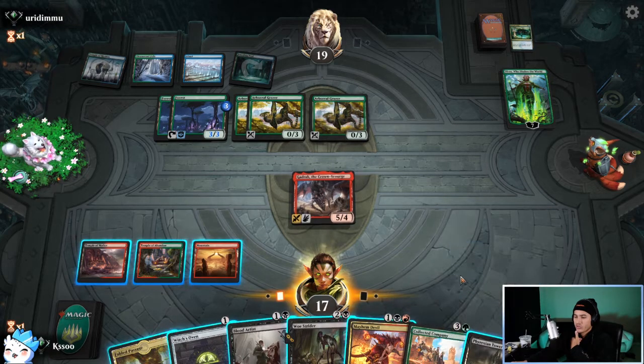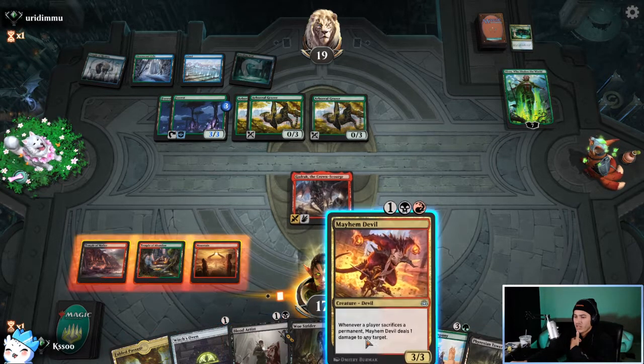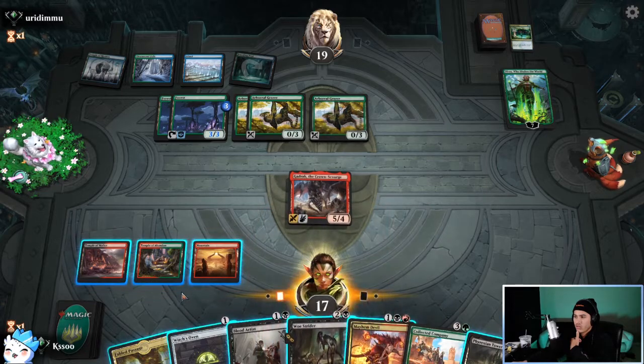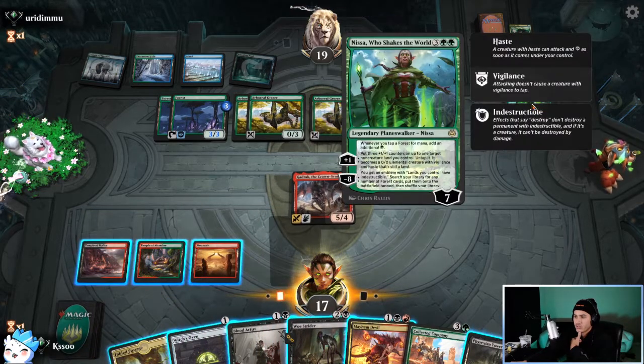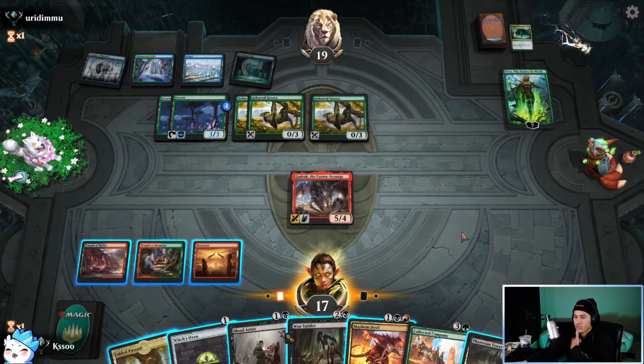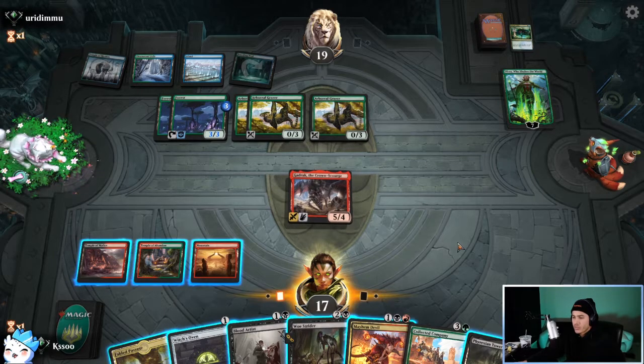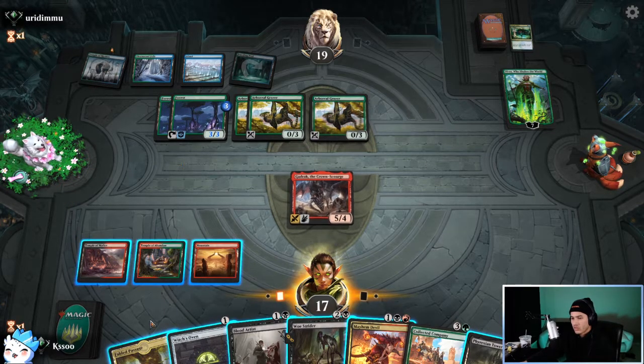I could play Phyrexian Tower and get two black mana if I sacrifice something. I think I'm gonna do Mayhem Devil into Fabled Passage just to ping Nissa for one. Or do I just go Collected Company? I think I just go Collected Company — that's the fastest way to get back into this game.